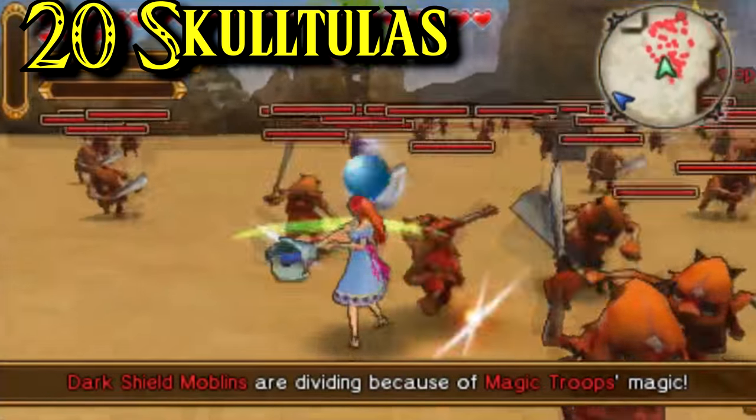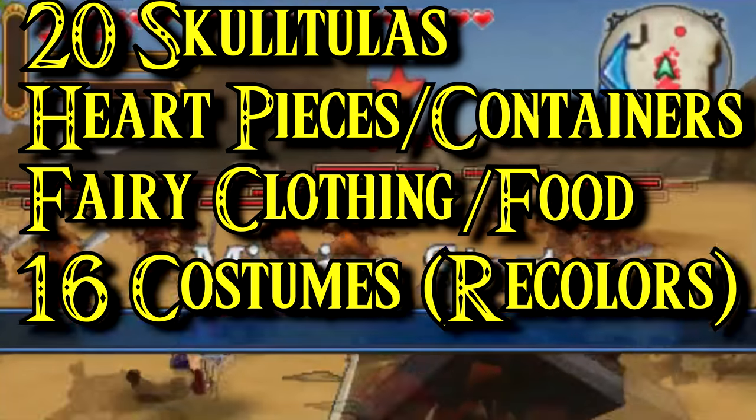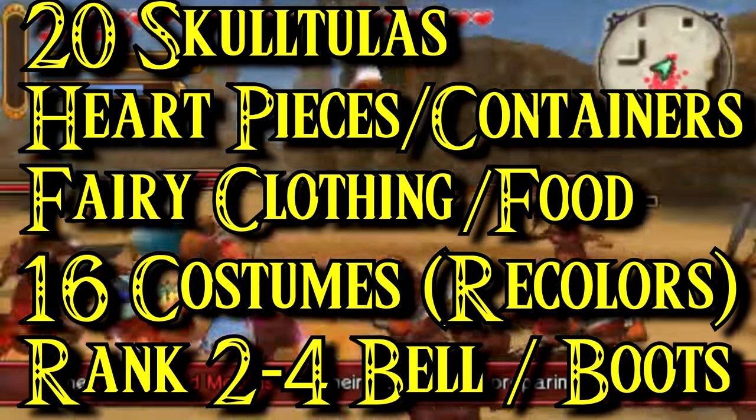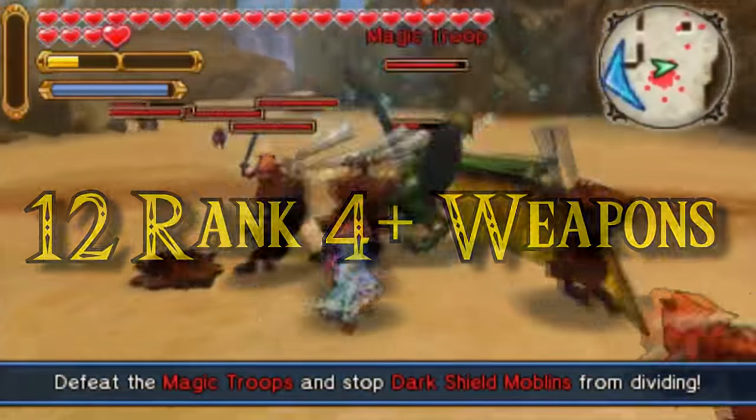There are 20 new Skultulas, even more heart pieces, more fairy clothing, more fairy food, 16 new costumes, all of the upper-level weapons for Marin's bell and Linkle's boots, and finally the 12 rank 4-plus weapons to be found here.